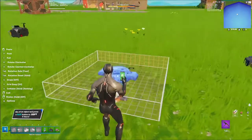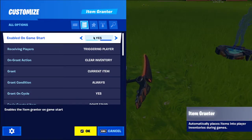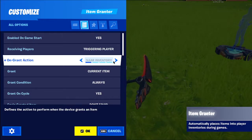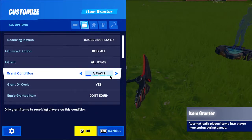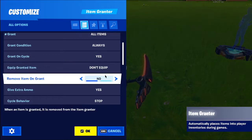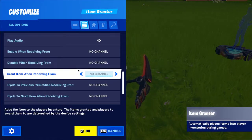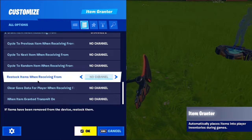On the Item Grantor, go to All options and name it. Set 'Grant Behavior' to 'Keep All' — sometimes without this it doesn't work correctly. Set 'Inventory' to 'Always,' enable 'Ground Cycle.' Turn off the ground timer. Set 'Grant Item When Receiving' to Channel 2. That should be it.